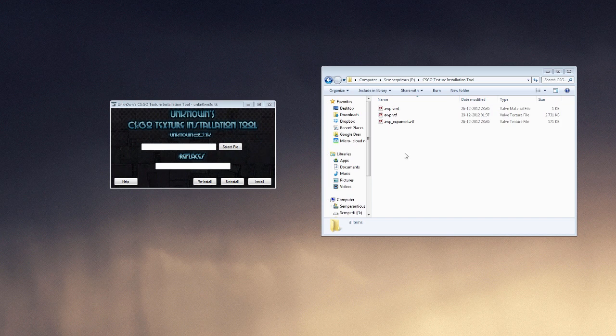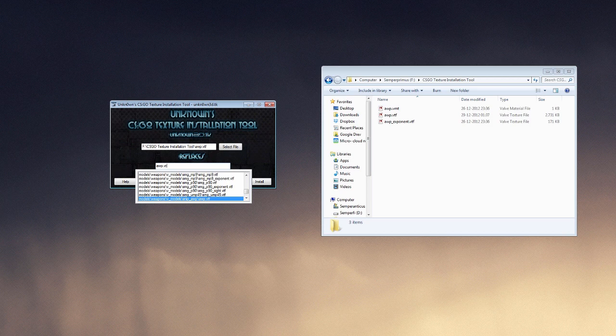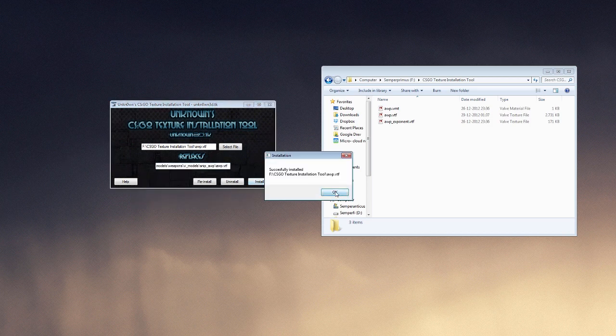I just went on to gameandown.com to get the worst texture I could find, and these are the files here. So we're gonna go in here and select them — awp.vtf — we go in here, awp.vtf, and there it is. And we press install — successfully installed.